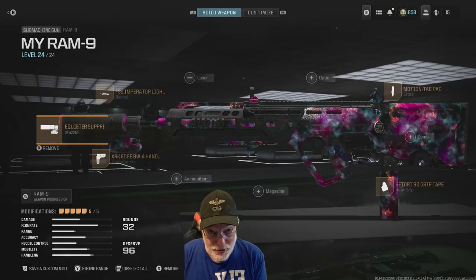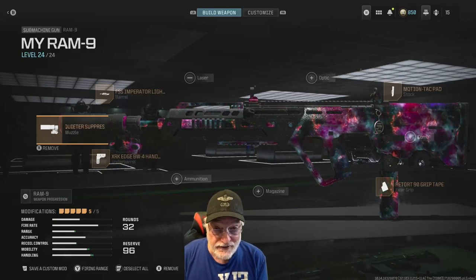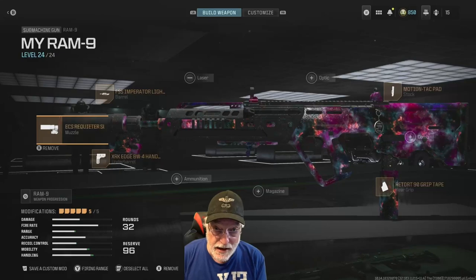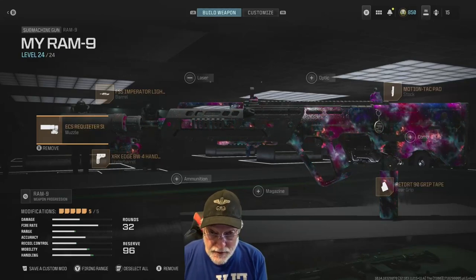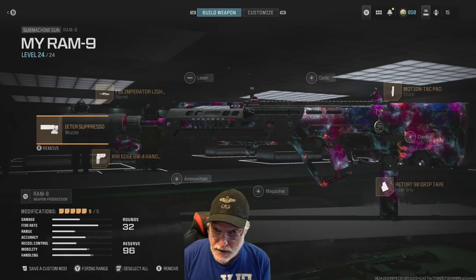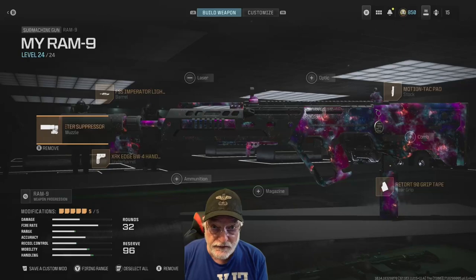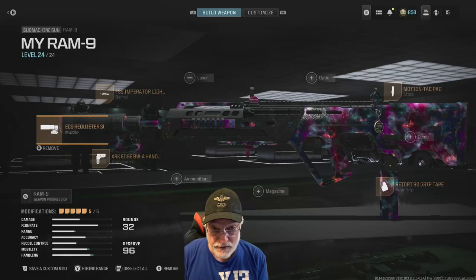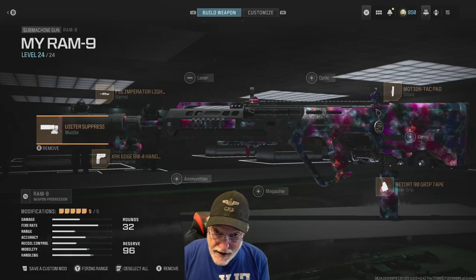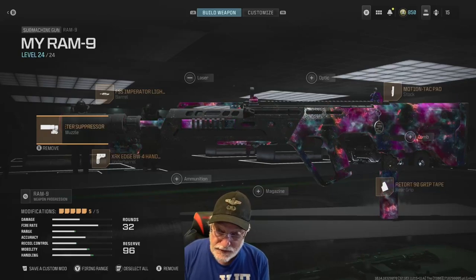Grandpa Newby reporting for duty with something I've been wanting to do for quite a while — take the bare bones Ram 9 and give it a workout. I thought the SMG was very powerful in the bare bones configuration when I was ranking it up through Interstellar, and I just haven't revisited it without any attachments. What you're looking at is a weapon with attachments that made this Ram 9 blistering, but we're not going to look at that today.